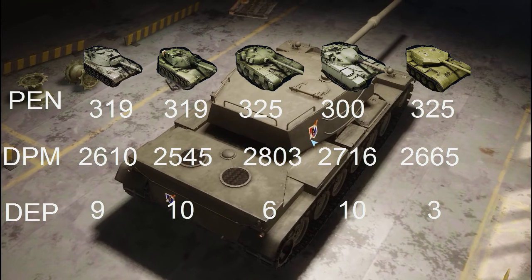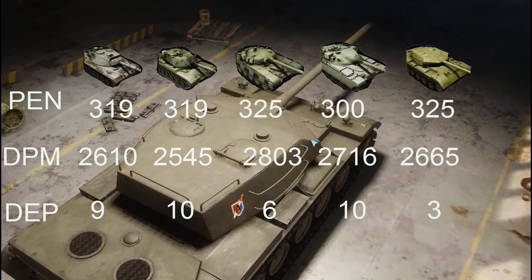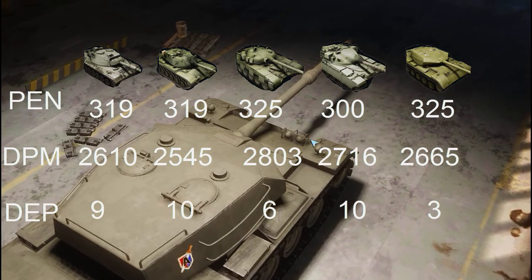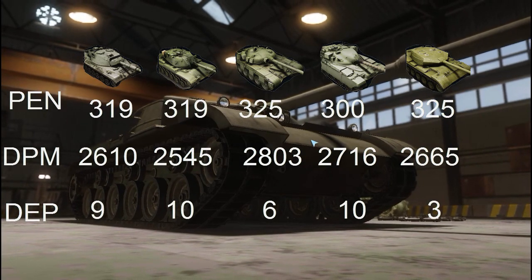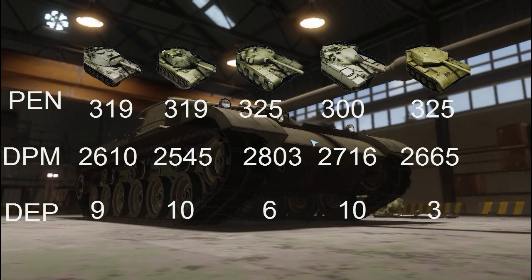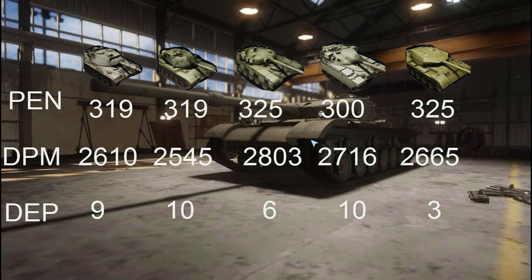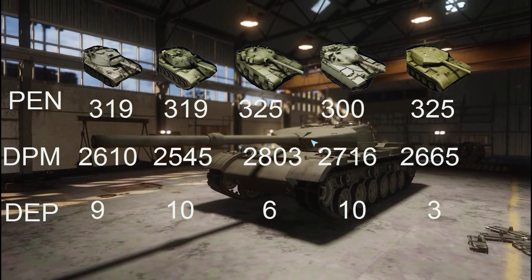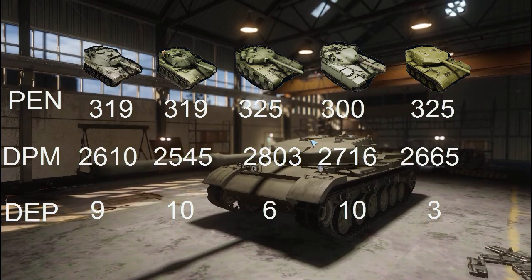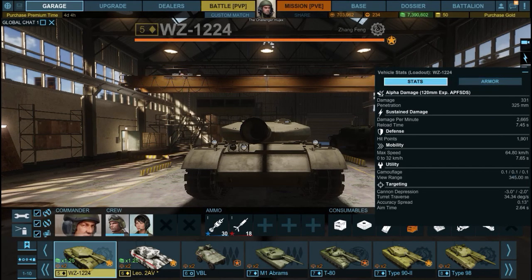This is where things really hit the fan: gun depression. The Chieftain and M60A3 reign supreme with 10 degrees, the Leopard is close behind, and even the T-72 has at least 6 degrees. But the WZ — can we have a round of applause for the lowest main battle tank gun depression in the game? Three degrees. To put this into perspective, if you drive over a sidewalk or a bump in the road, your gun depression is gone and you can't shoot. It's diabolically bad.